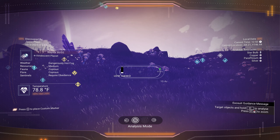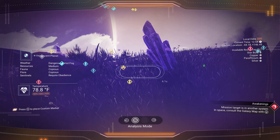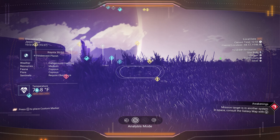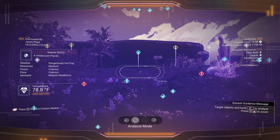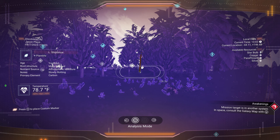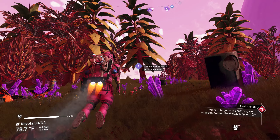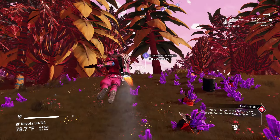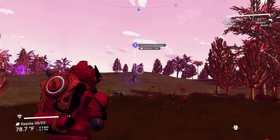Looking around, I'm seeing a lot of gravitino balls but not many grave markers. When you look through your visor, a grave marker looks like a gravestone — the diamond-shaped thing. When flying it'll appear yellow on the compass, though I'm not sure if it's yellow on the visor too — it's been a while since I've seen one.